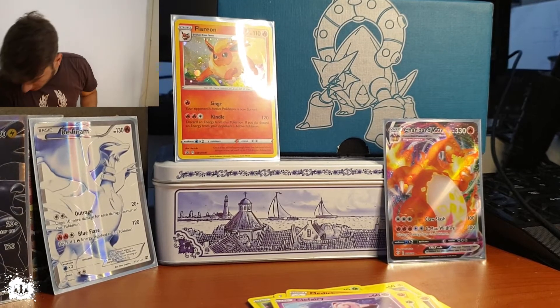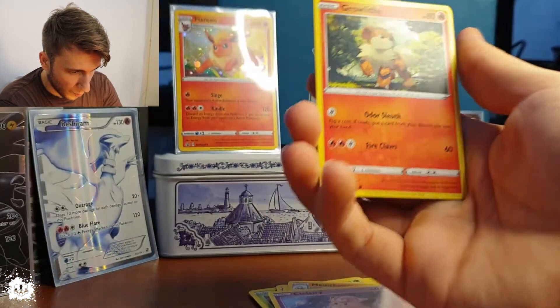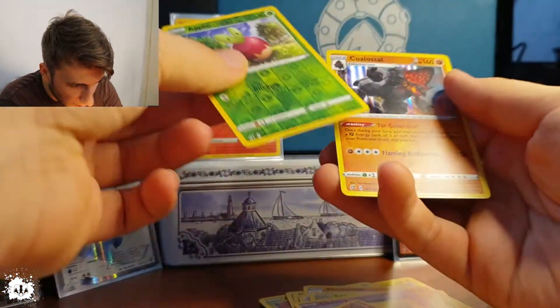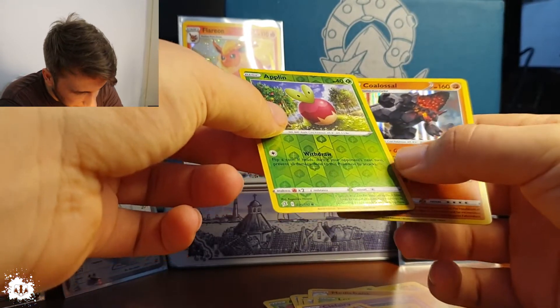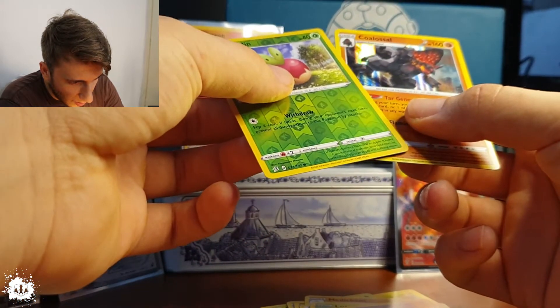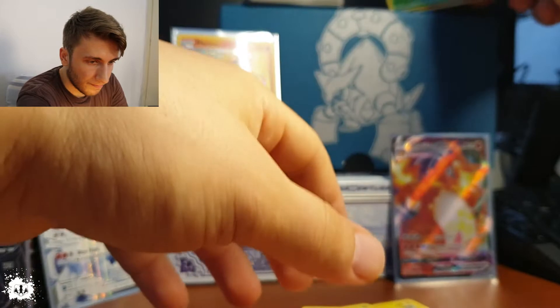Okay — this is just so much easier for me now. Voltorb, Growlithe, and a Coalossal hollow rare — that is just nice! Apple, Magikarp, and Coalossal. That is just a nice card — look at it. Hell of a card — very nice. Rebel Clash, different pack for this one.